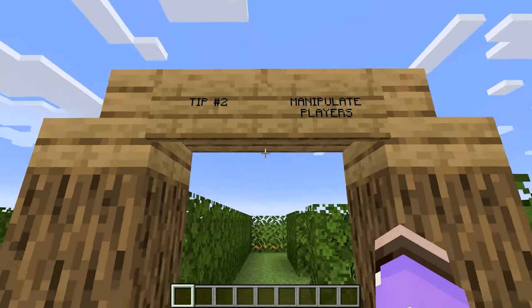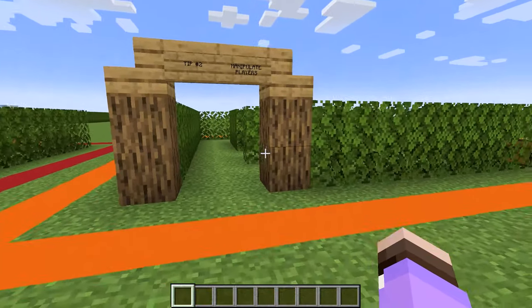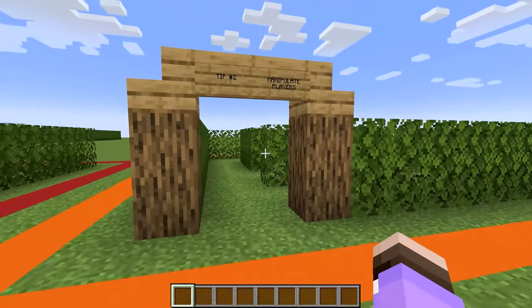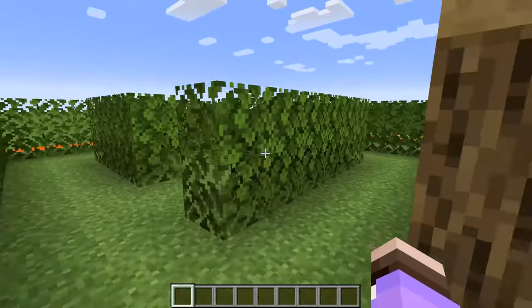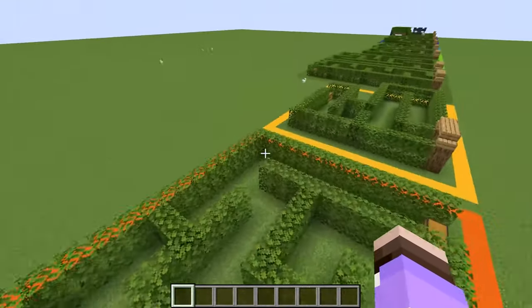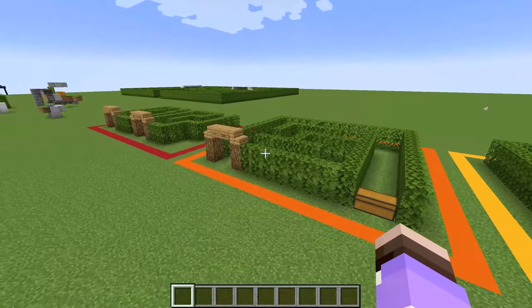Tip number two: manipulate players — and by that I mean their psychology. The player is probably going to want to take the shortest route from A to B if they can tell where they're headed. So don't make the first turn or the most obvious one the correct one. Instead, make it the second or even the third so they have to work their way around and can't just shortcut your maze.